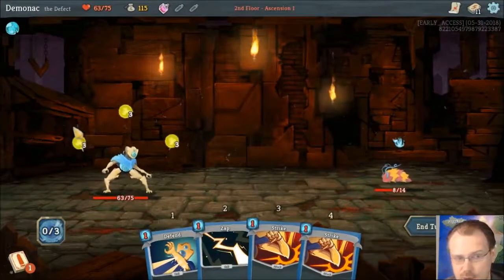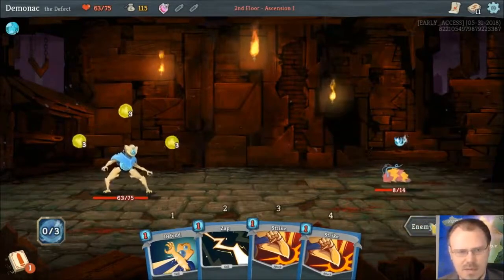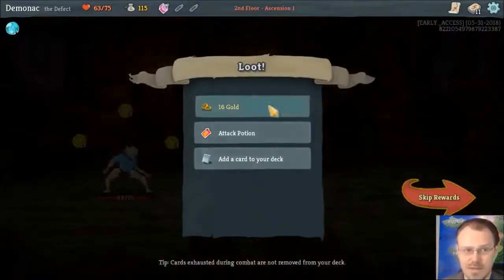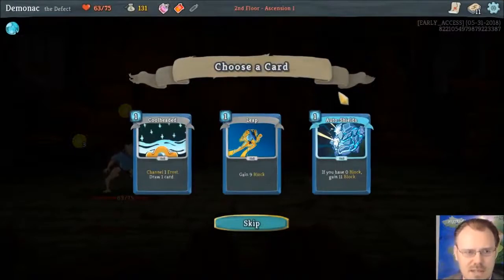I got a third orb, it ran out of space so it had to evoke one, did its eight damage at random, and now they're each going to do three damage at random. It's only one target, so it's not very random. Attack potion — pretty good. It gives you a random attack and it costs zero for that turn.